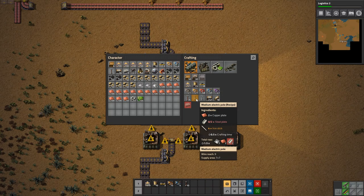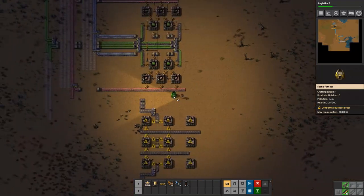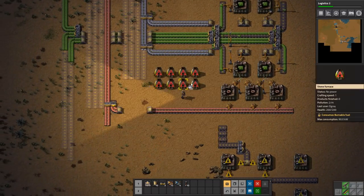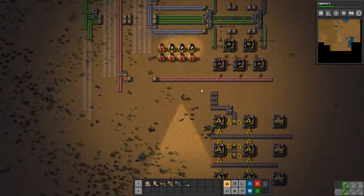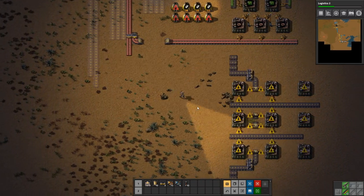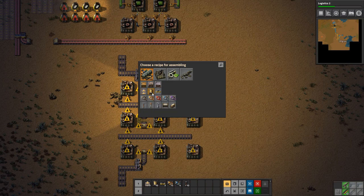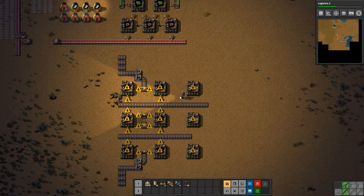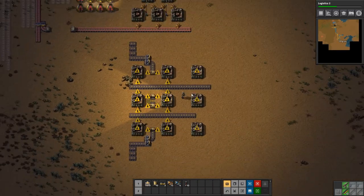We should probably set up some steel just so we can get the medium power poles — they look a lot better in this setup than the small electric ones. So let's just do a bit of steel smelting over here, just a small amount right here for now, just to get the poles we need until we can automate it in just a few seconds. Here is some coal for you — please craft some steel for us. While we wait for the steel, let's set up the first thing we want. We kind of want to get some belts — or actually, we might want to get inserters first.